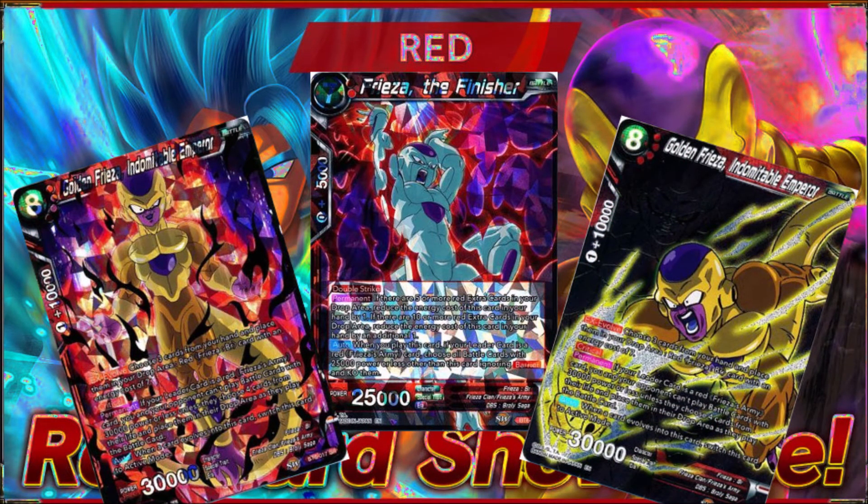The Frieza cards themselves were pretty fantastic though. You had the 7-drop Frieza with double strike — if you had 5 or more red extra cards you reduced his cost by one, and 10 or more let you reduce him by two, so you could play him on turn 5. When you played him and your leader was a red Frieza's army, you chose all opponent's battle cards with 25,000 power or less ignoring barrier and KO'd them — yours and your opponent's. And that's what I was talking about earlier: it just requires a red Frieza's army leader, so you can still play the Clash of Fates Frieza leader to open up what you can run.